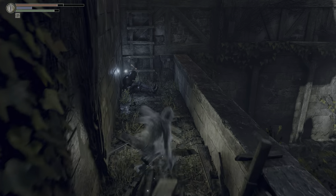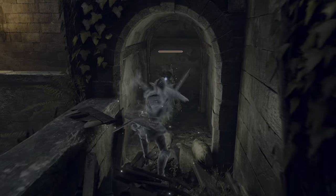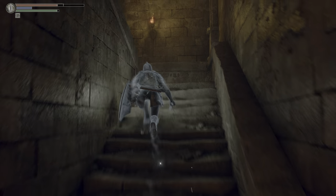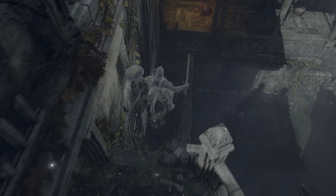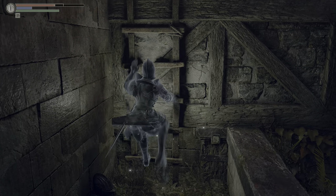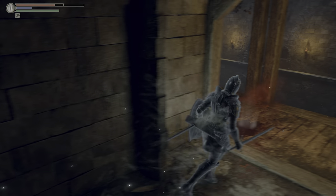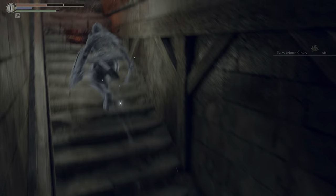I'm going to drop down here first — there's a treasure, but be careful because there's a gentleman with a crossbow on a platform just across from us trying to kill us. I'll backtrack a little: there's an enemy right here — I don't know his name but he's basically like a ninja and deals a lot of damage. We'll go up this ladder here. In the inverted world, there's a ceramic coin here in pure white or pure black world tendency. That's six New Moon Grass — really great treasure there.